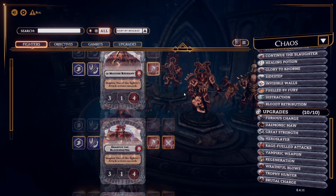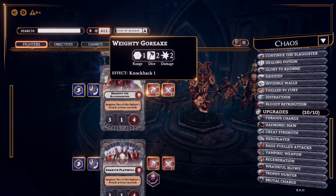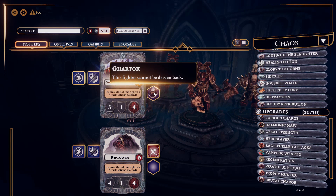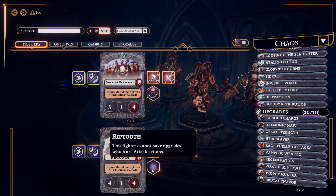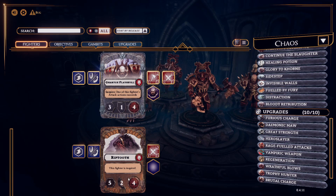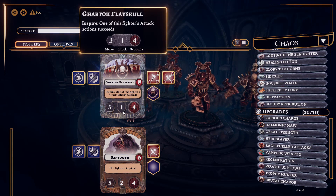This weapon also has a cleave effect. Zarzook Blood Sighter has a knockback one Weighty Gore Axe. Garthook has a special ability: this fighter cannot be driven back — so he can't be knocked back. Normally if you are successfully attacked the character will be driven back, but that does not apply to him. Riptooth has a special as well, in that he cannot equip upgrades with an attack action, which is very sad for the little Doggo. The Doggo's defense is Dodge 2, so there you see the difference — he needs Dodge whilst the others need Block to defend themselves.